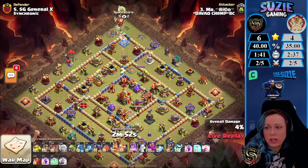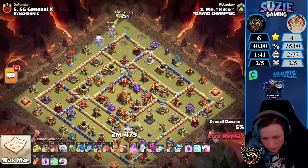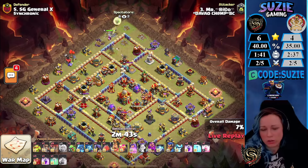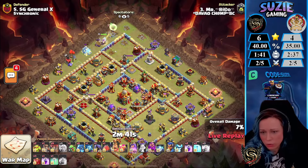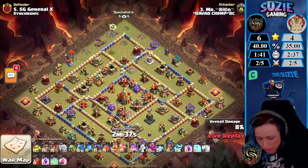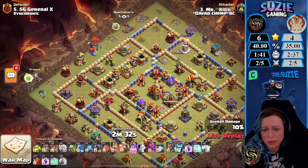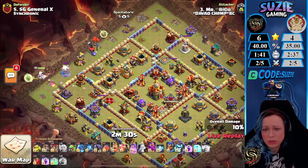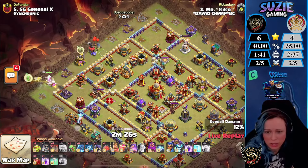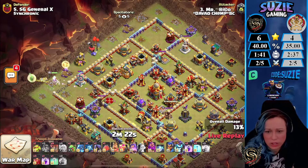That was sadly no triple from them — let's see if they can hit the first one. Coming in with the Queen Charge E-Dragons. We actually have the Recall Spell on the bar — he just sniped the Air Defense, recalled the Queen, and is going to do the same again. But he already deployed all five Healers, meaning one Healer is trying to catch up and join the Queen. The Air Defense will target that Healer, and I don't think we can save the Healer sadly.